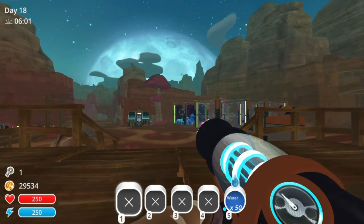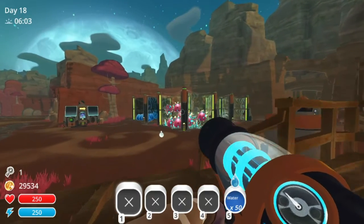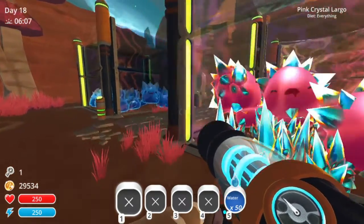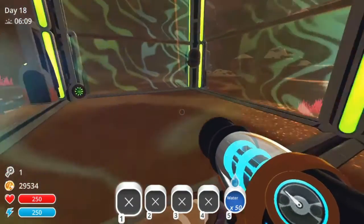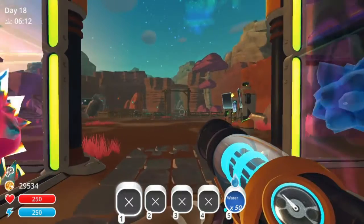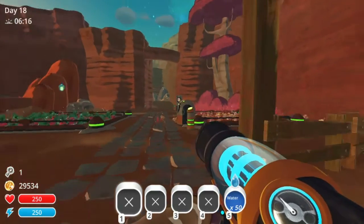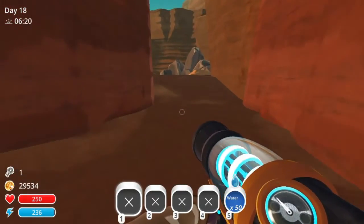Hello everybody and welcome to another episode of Slime Rancher. In today's episode I will be getting some more slimes. Let's see who do I need - I need rad and hunter slimes, and then I also need a bunch of saber plorts for the one over there. So let's go get the saber and hunter plorts because I know that one dude's island is teeming with them.